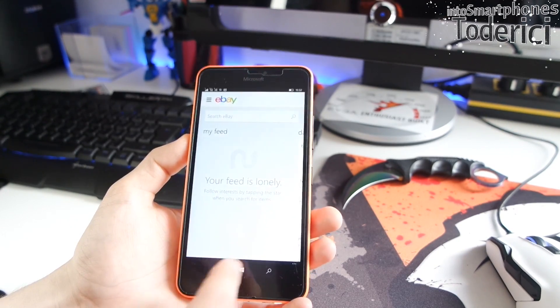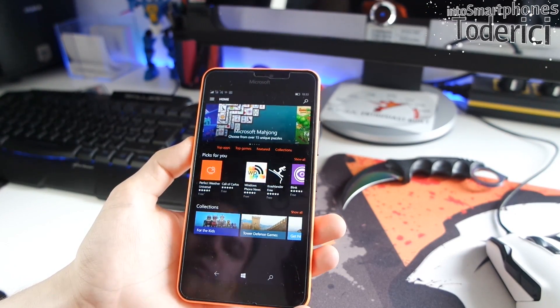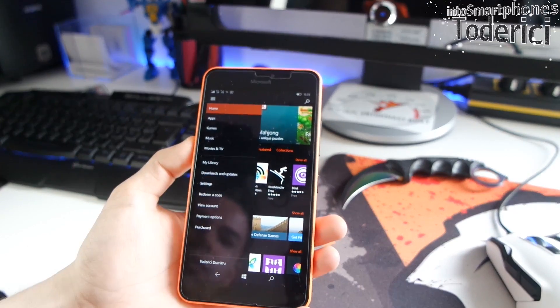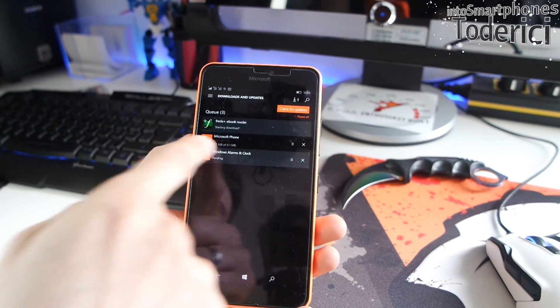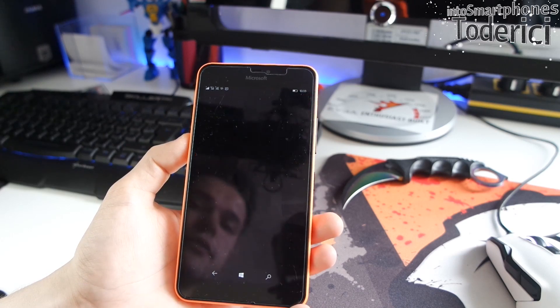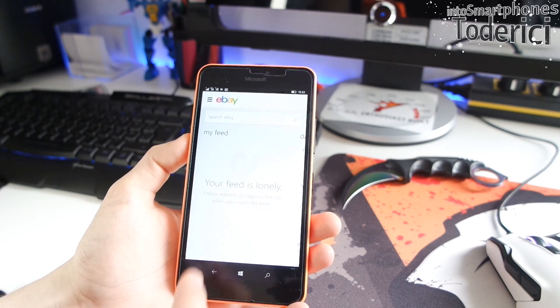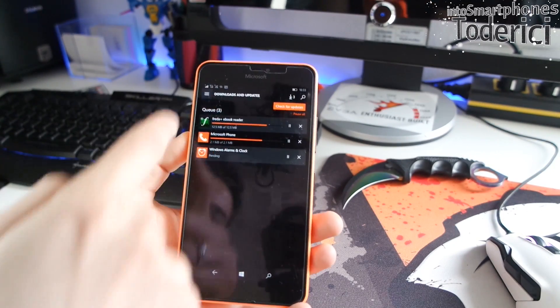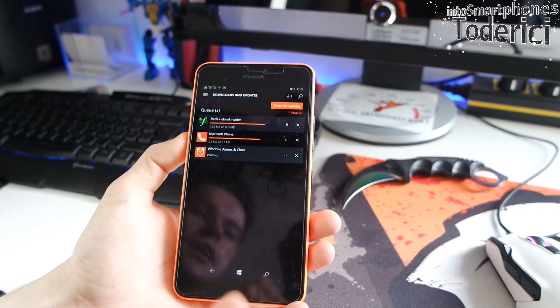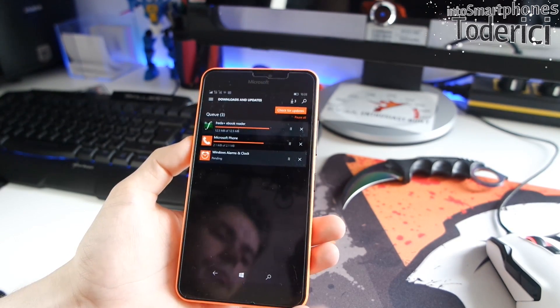With the Store as well — for example, when you're in Downloads and Updates and you go to your home screen and then open eBay, when you go back to the Store it now returns to Downloads and Updates. Before, it was always going back to the Store's home screen, which was annoying when you were in the middle of downloading something.